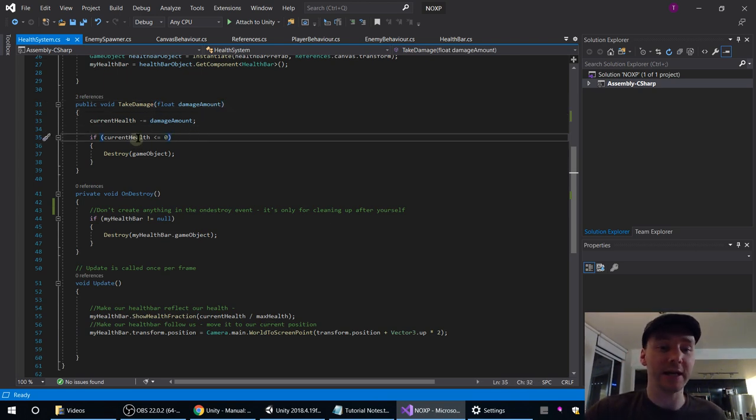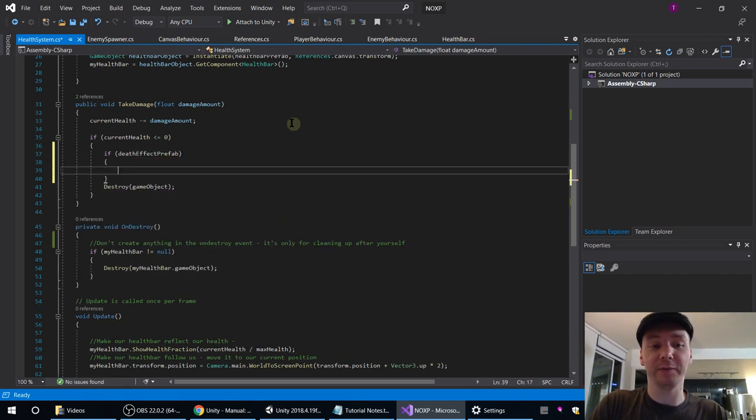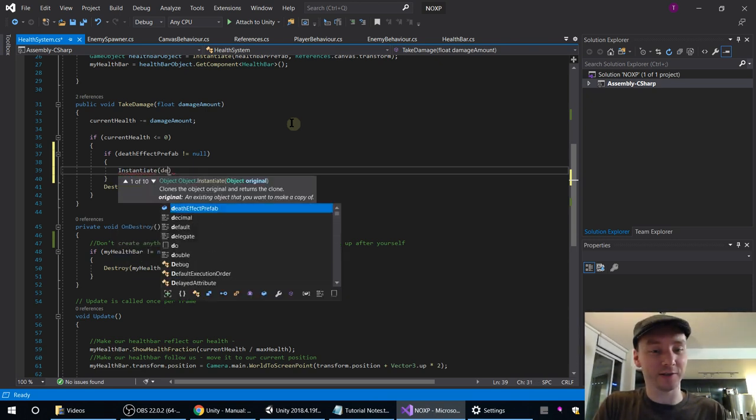When we take damage, we check if we've run out of health. If our current health is less than zero, let's first check: do we have a death effect? Because we want this for enemies right now — we're not going to add anything to the player just yet. We want deathEffectPrefab to be optional; if things want to have a death effect they can have it, if they don't they'll just disappear. So before we reference it we better check that it exists. We say: if deathEffectPrefab is not equal to null — exclamation mark equals means not equal to, and null means it's not set or it's been destroyed. If it isn't nothing, then it exists. Then we instantiate it at transform.position, transform.rotation.